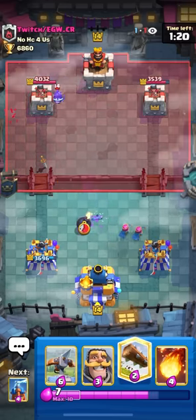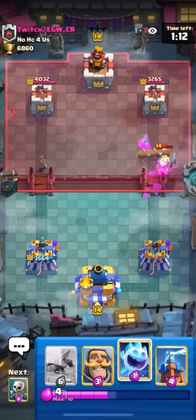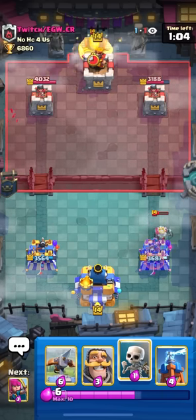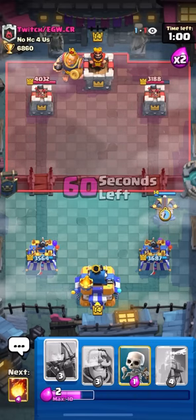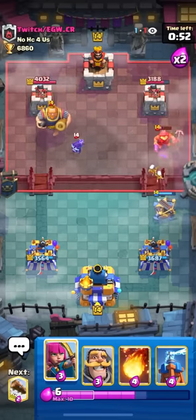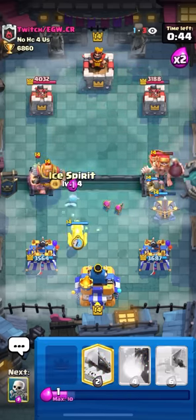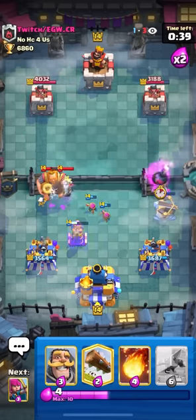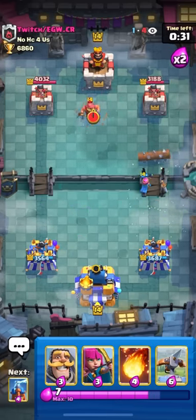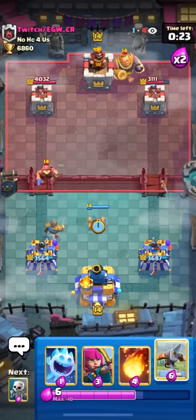Should have gone in there but I just played a knight so I didn't have enough for a fireball right away. Ice spirit on defense — if he goes in, I'll do knight archers; if not, just archers low. Letting my Tesla die — it's not worth over-defending something that's already dead. Got a good fireball so I'm taking it — every time I get a good fireball I'm always taking it. Log over here, ice spirit in the back. At this point in the matchup, just go for back-to-back Teslas in the middle and play good defense.